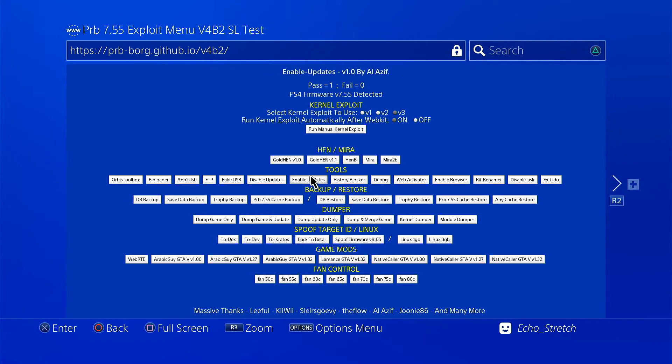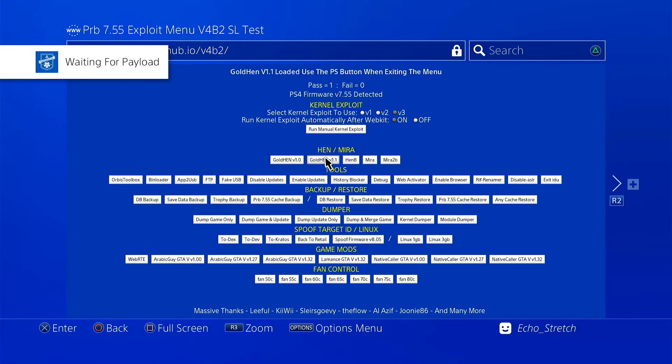Let's go ahead and hit GoldHen 1.1. Okay, load it please — alright. Launch payload. And there we go.